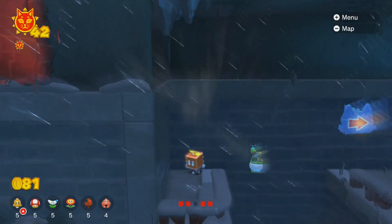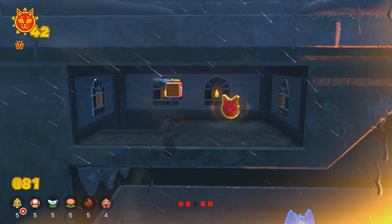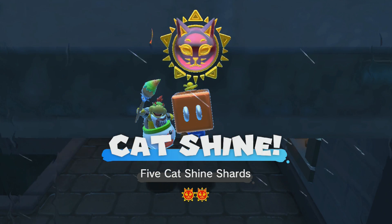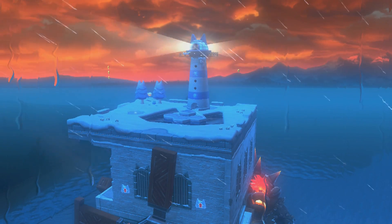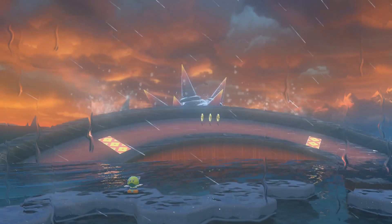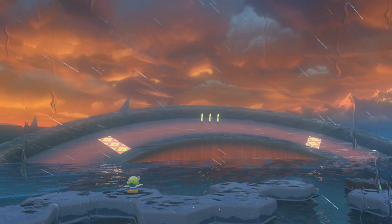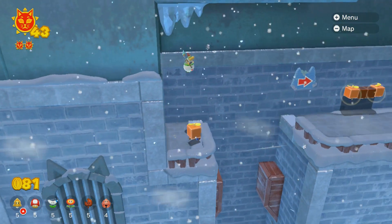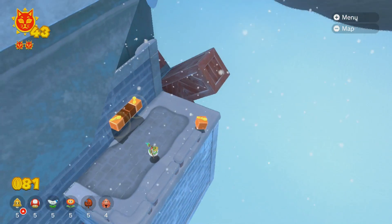Oh my god, I finally found it. In this section, right here, there's a hole in the ceiling, and in there is the third cat shine shard. Fury Bowser has been out for at least ten minutes or so — as long as it took me to find it. I'm going to assume that at this point he doesn't go away until you get a new cat shine, which makes things a lot more difficult. Trying to climb that thing with Fury Bowser constantly attacking was kind of annoying, because if he hits you, you lose your propeller box and have to go all the way back down. That is where it is — not very well indicated, but if you check everywhere long enough, you'll eventually find it.